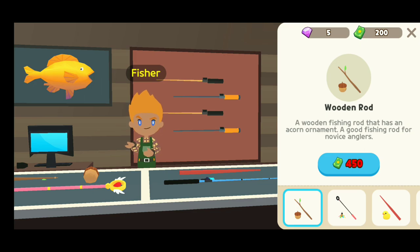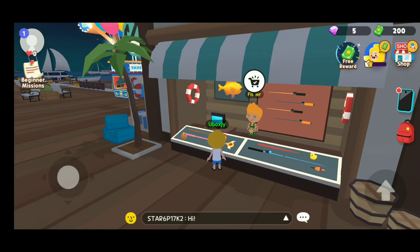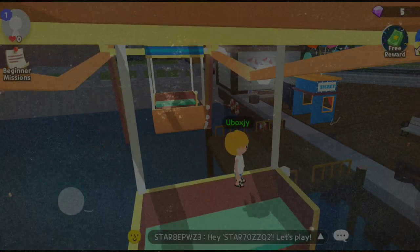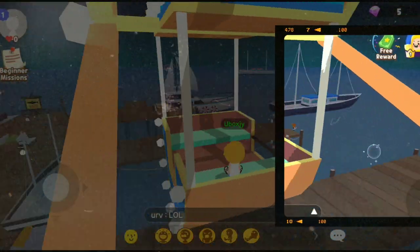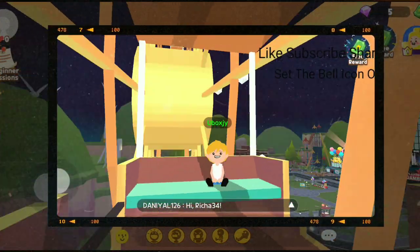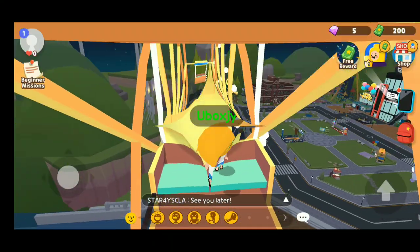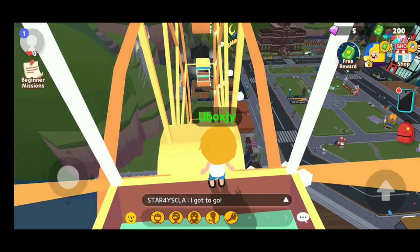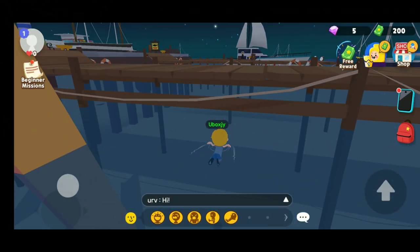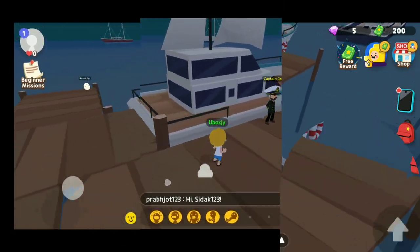That is the fishing place where you can do fishing, but the rods are very expensive so I won't buy one now — I'll show that in my next video. There is a ferris wheel! Let's jump on the ferris wheel and try to sit on it. The teddy bear is telling that when you reach the top the view will be very awesome, so let's wait.